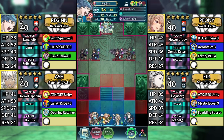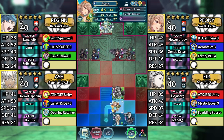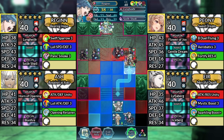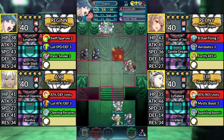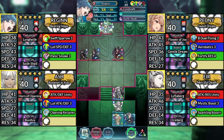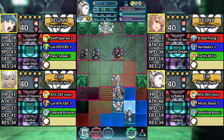For turn 1, move Regan two spaces above Ash. Move Peony above Ash and dance Regan. Move Regan up to the right and attack the Axe Cavalier. Then Canto above Peony. Move Ash up above Regan. Then move Air up.